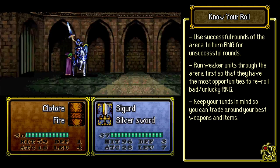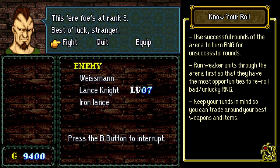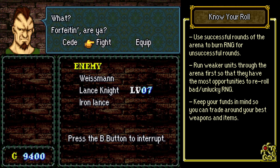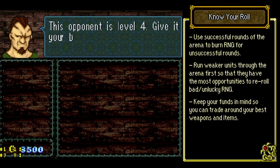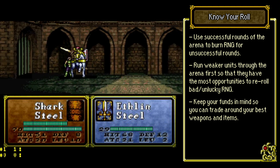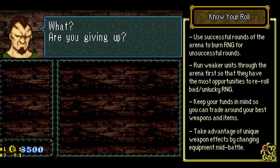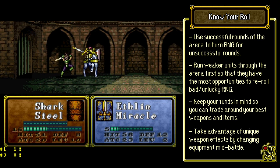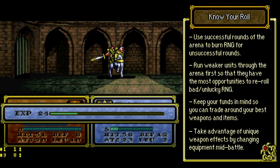Tip number four. This last tip is the most situational, but it's still something you should be aware of. In the middle of an arena battle, you can push B to stop and withdraw. This takes you to a menu where you're able to either continue fighting, give up and leave the battle with your remaining hit points, or equip a different weapon in your inventory mid-battle. For instance, Ethlyn has the steel sword equipped because it's a powerful weapon that's relatively cheap to repair. However, if she gets into a situation where she's at critical health, she can equip the weaker miracle sword mid-battle. This sword gives her exponentially more aid at low HP, thus greatly increasing her chances to pass this round. There are a few other situations that this mechanic could be useful to you, but I'll leave that up to you to discover for yourself.